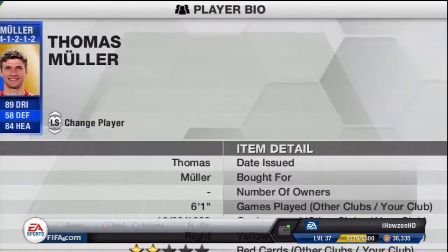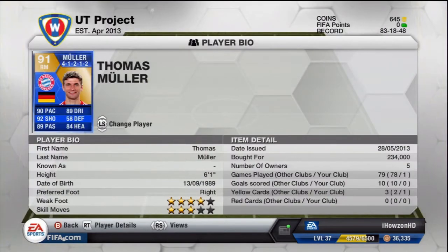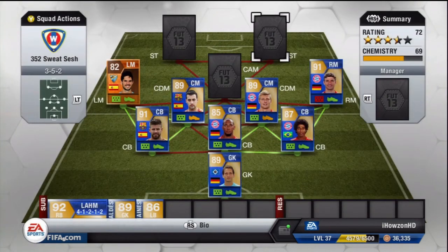At right mid we've got another Team of the Season player — Thomas Müller, an absolute monster of a card. I absolutely love this guy both in real life and in game; I think he's a game changer. He's six foot one but doesn't look that tall on the pitch, yet he scores headers consistently. His stats are incredible: 90 pace, 92 shooting, 89 dribbling, 84 heading, and 89 passing — outstanding for a right mid.